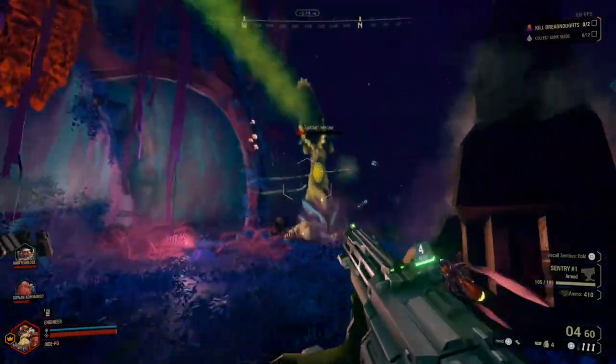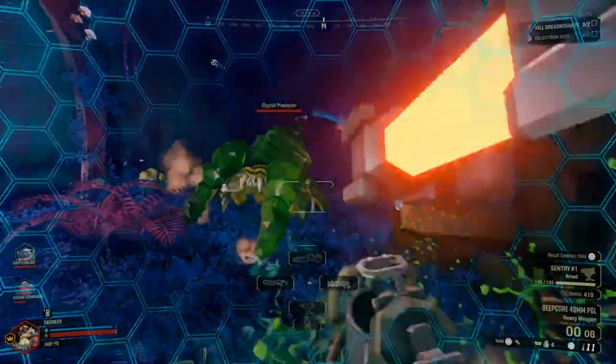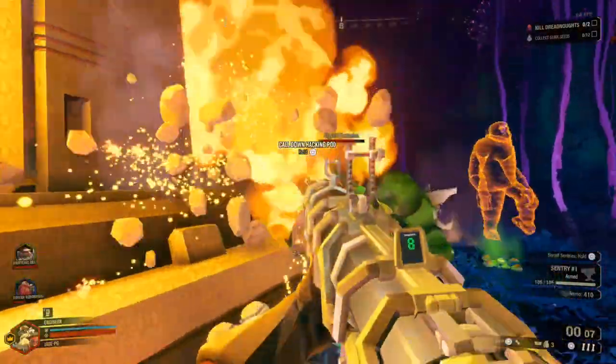This involves bringing down a hackable pod and you need to link that pod with the obelisk you see on the right-hand side. This is all part of the Season 1 content added in November, so it's still pretty fresh, and I'm going to show you exactly what to do.